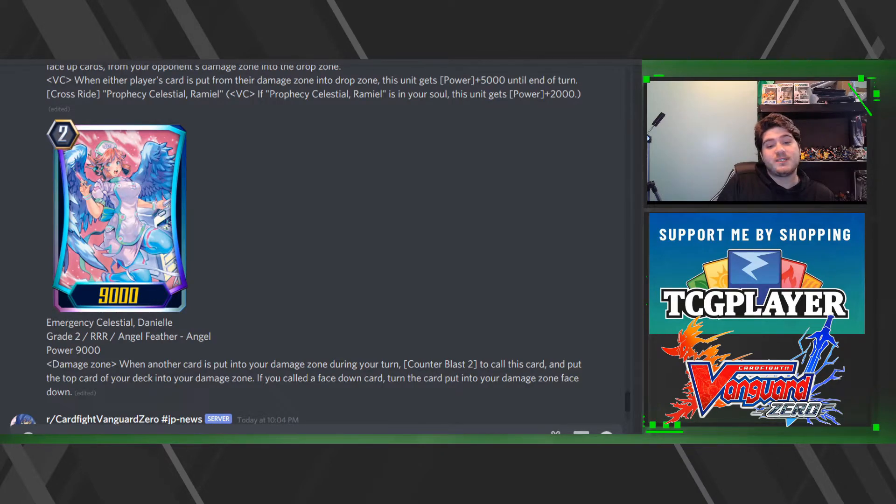Then we have Emergency Celestial Daniel: when another card is put into your damage zone during your turn, you may Cost last two to call this card, then put the top card of your deck into the damage zone. If you called a face-down card, turn the card put into the damage zone face up — or face down. So if she was face-down and calls herself, that's how that goes; if face-up, you just keep it face up.